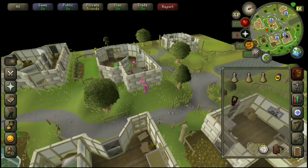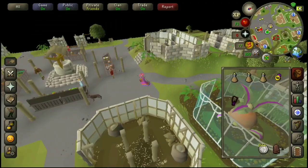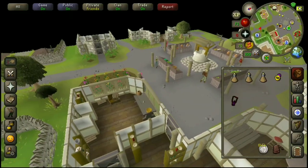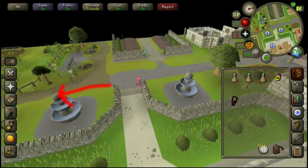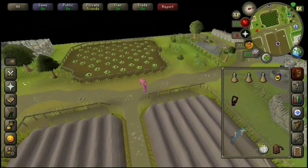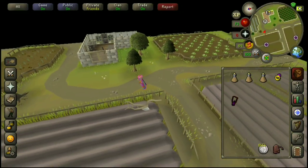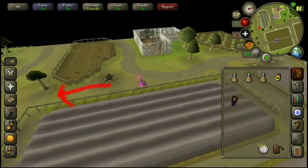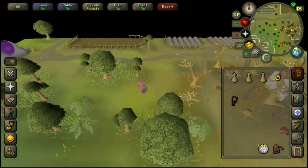Just keep following this south — you don't want to come off this path, just keep going south. When the road gets to this big town centre bit here, just go straight down south again to the only path following out through the south exit. Keep following south down past this cabbage field — we are almost there. Don't worry too much, it seems like a bit of a long trip but I promise we're nearly there. The road will stop here and you just want to follow it across and then keep running south until you hit the coast.